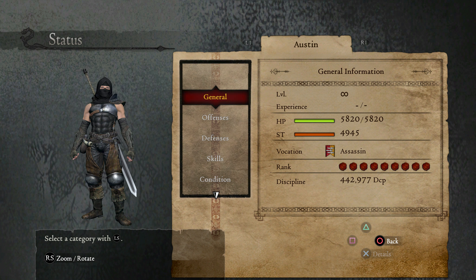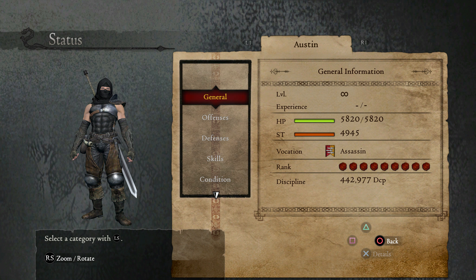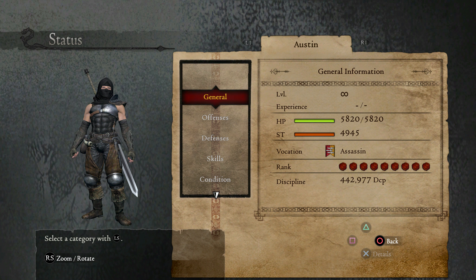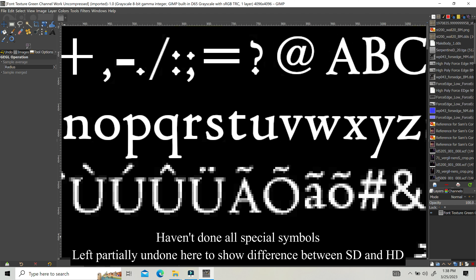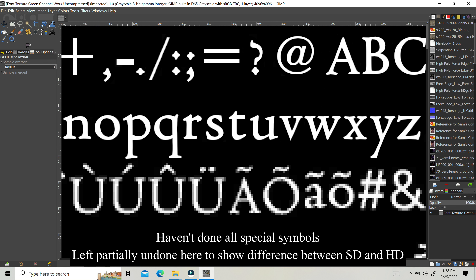I've been trying to learn procedural texturing with what little free time I do have. I'm hoping I can find someone to teach me more. I've learned how to create some textures, but I don't know how to recreate existing images like some people know how to. If I can get good at this, I think it just might be what I've been looking for this whole time, and it could really help me finally finish remastering Dragon's Dogma.